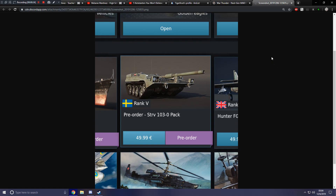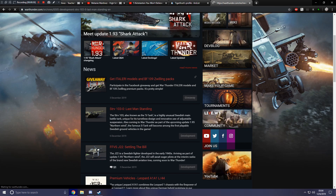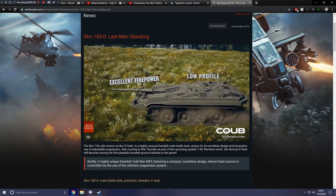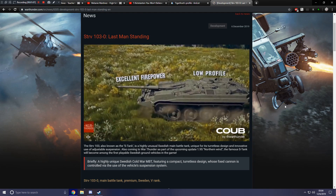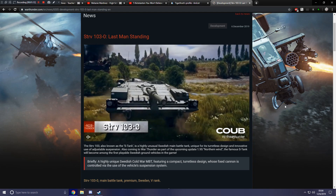That's a Swedish vehicle — a ground vehicle, mind you. And it's not just any ground vehicle; it's a Swedish-made tank destroyer, which is getting me really excited, because even in my Swedish aviation videos I said I am vastly more interested in Swedish ground forces than their air forces. But Gaijin decided to show us some Swedish ground vehicles as well, and here we have it: the STRV 103-0.